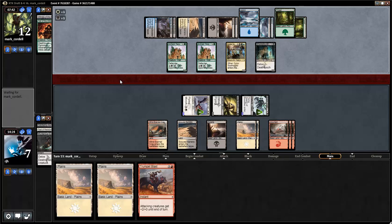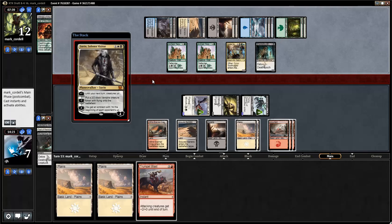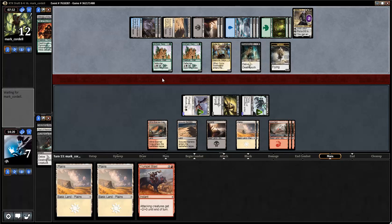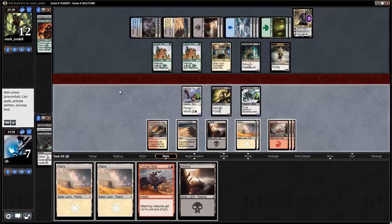Something else? Or are you just saving time? No — Sorin. Okay. Can I win? Is this even possible? You're putting a 2-2 black dude with flying. You block here. I need to draw my other anthems — that's not one of my anthems. If I attack with everything again, blocks here, opponent goes down to 9. Then there's tons of lifelink — I can never let Sorin get pumped up with lifelink if I want to try to win.